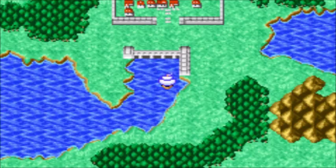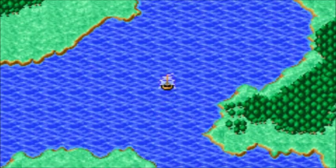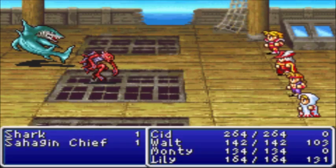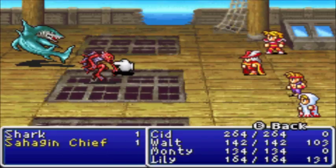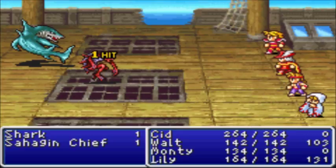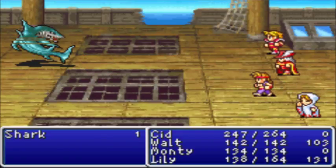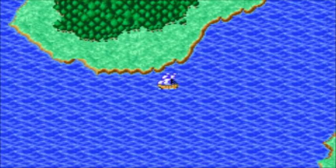Now we're getting going. You just want to start following the coast. We'll fight some enemies along the way — 93 experience and 171 gill from that one. I think I'll talk about why I named the characters what I did. I'll just kind of go down the list.